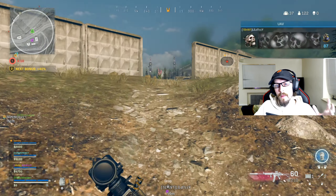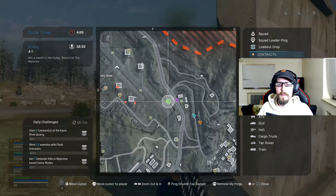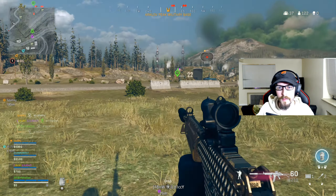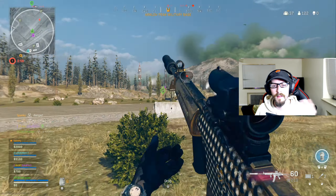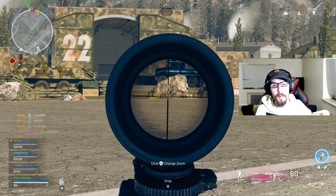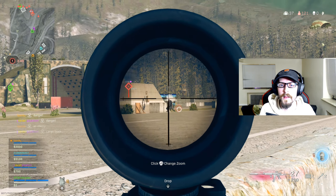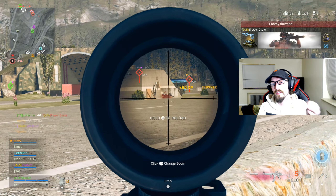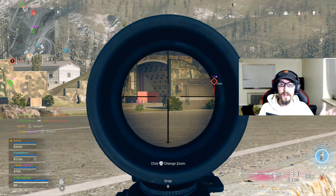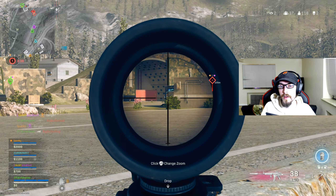Now we have all the attachments for the best possible loadout with the Krig 6, but today our focus was the optic. The Multi-Zoom is going to allow us to have a 2x and a 4x, and I think both are really useful for this weapon. It's built to be long range — paired with something like an SMG, or even a shotgun if you want to go crazy. The 2x is great for mid-range engagements, and the 4x does wonders at long range. Some crazy distances and you can still take enemies out pretty quickly.